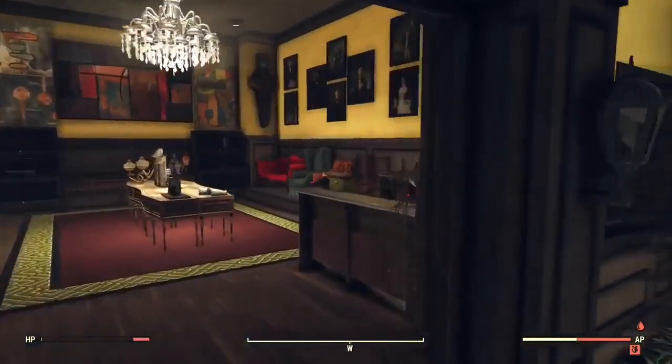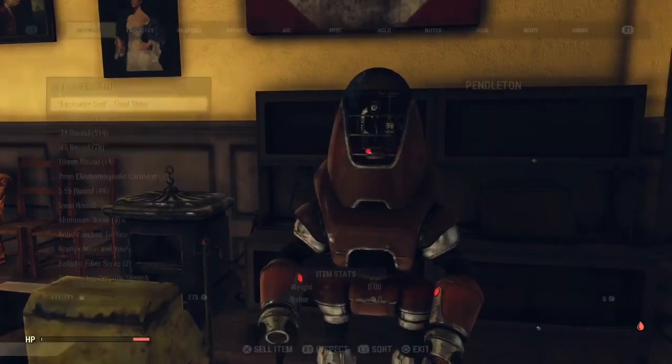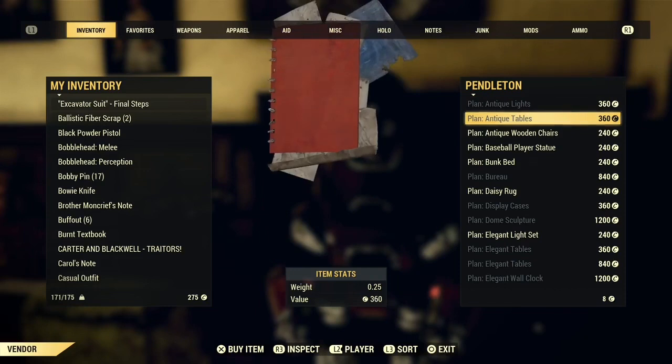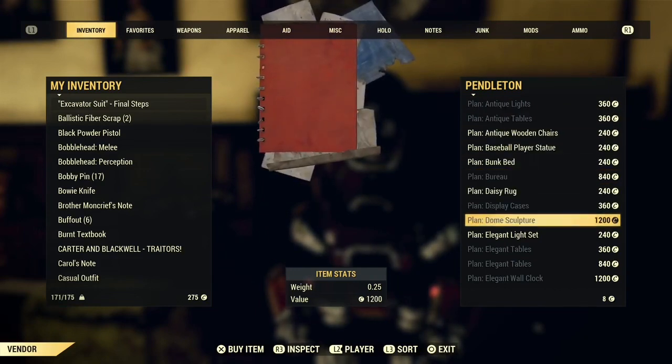Walk through the doorway and you'll be greeted with a trading robot. Here the robot will try to sell you various unique plans that seem to be limited to this area of the game. Prices can fluctuate between 360 caps to 1200 caps.